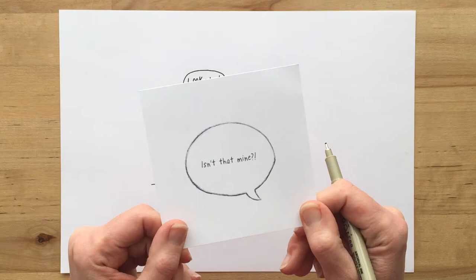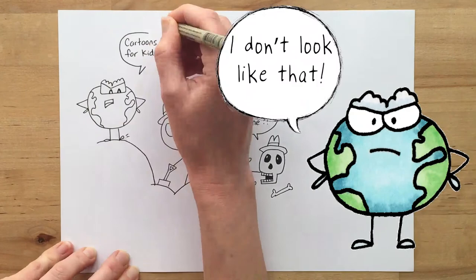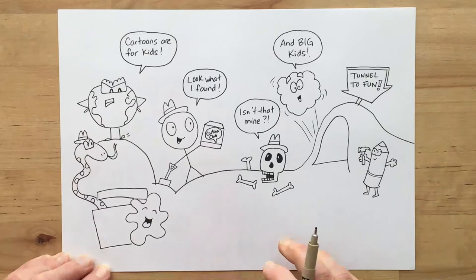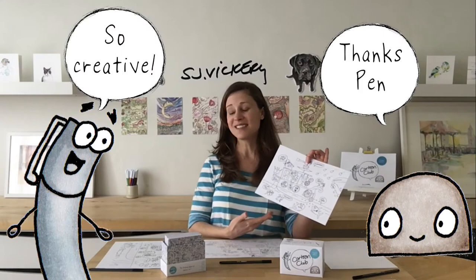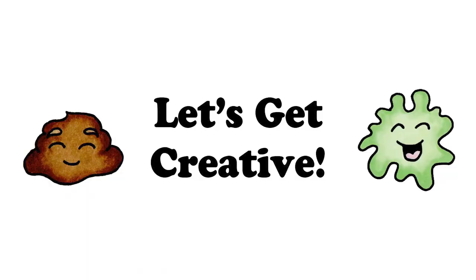Then you just keep adding to your picture. Grab another idea card and repeat the same steps with every round. The more you draw, the funnier your picture becomes. By the end, you'll have a picture filled with characters, captions and crazy objects telling your very own story on the topic. The most creative picture wins, as voted by you and your fellow cartoon clubbers.